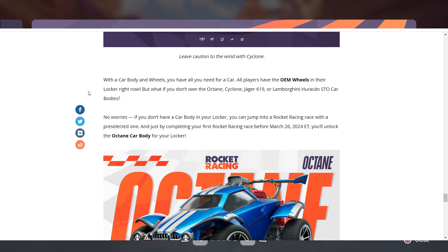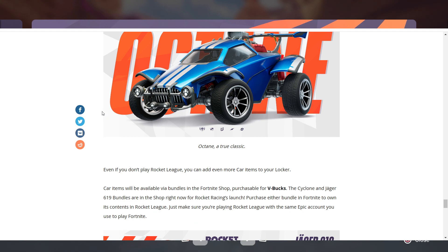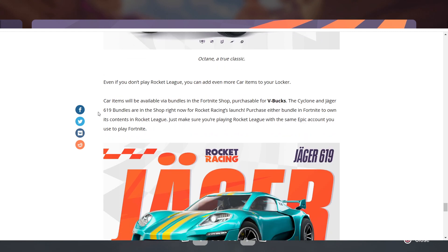If you don't own those car bodies, no worries — you can jump into a Rocket Racing race with a pre-selected one. By completing your first Rocket Racing race before March 26, 2024, you'll unlock the Octane car body for your locker even if you don't play Rocket League. Additional car items will be available via bundles in the Fortnite shop for V-Bucks. The Cyclone and Jaeger 619 bundles are in the item shop right now. Purchase either bundle in Fortnite to own its contents in Rocket League as well — just use the same Epic account.